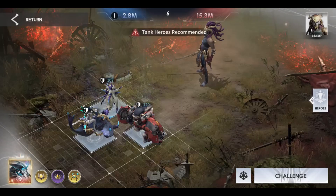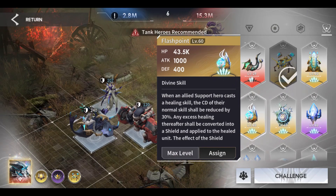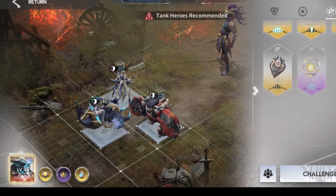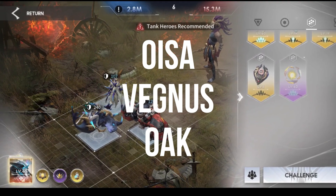Today, I will show you the best heroes and the elite heroes that can be used in this Enzutra boss, and this needs tanks. The best heroes are the triple S tank heroes of course, and the key hero here is Pandemonium. Zyta and Womigan can be replaced by elite heroes like Oysa, Vagnes, or Oak.